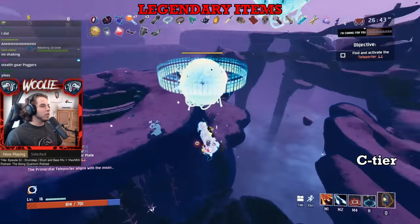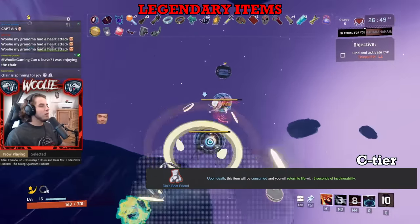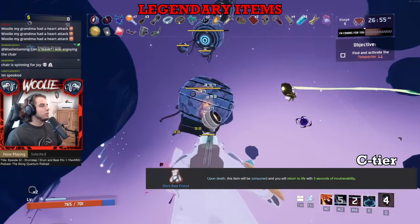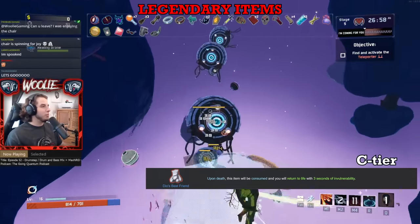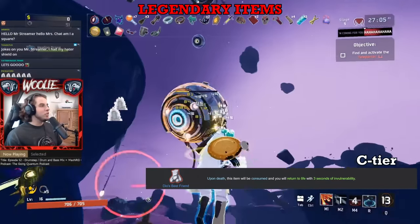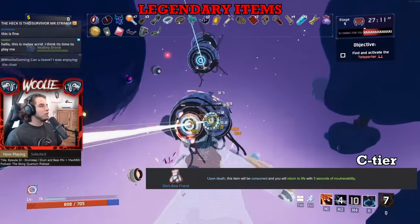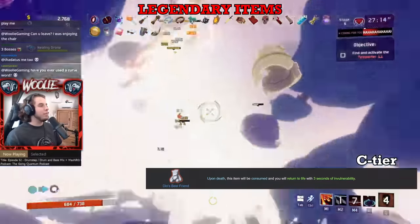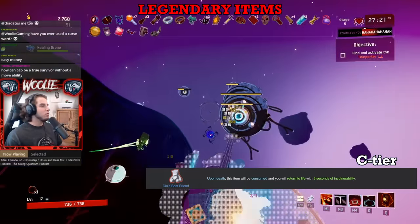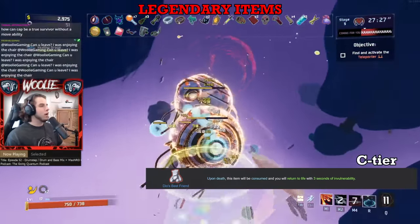Moving on to the next rarity — legendary items — starting in C tier with Dio's Best Friend. Legendary items are where most of the sweeping changes I mentioned at the start are taking place, but Dio's is not one of those changes. It continues to be a great effect gated behind terrible consistency. Dio's only does something when you die, and when it does, it goes straight back to doing nothing again. Yes, it literally prevents your death, but any other item in the game that actually provides damage, mobility, or healing would do that too. Not even the Expired Dio's after the fact counts as an actual item — it's un-tiered, meaning it can't be printed or scrapped. There are simply far better items to get from a legendary chest.